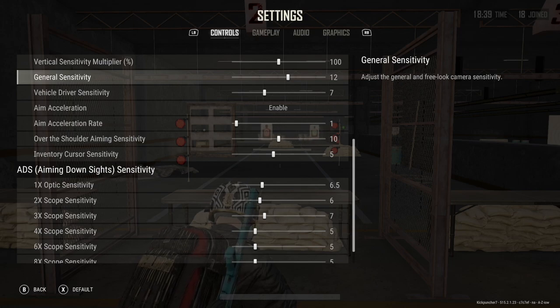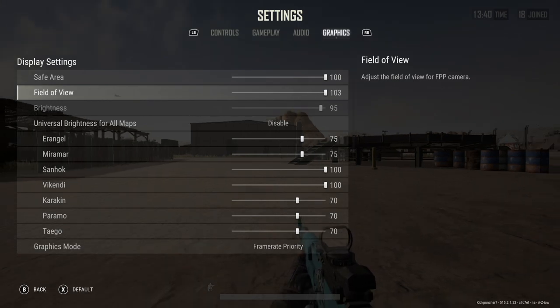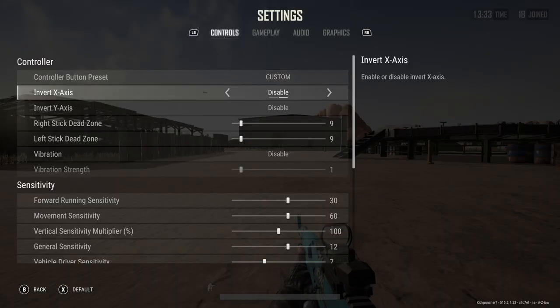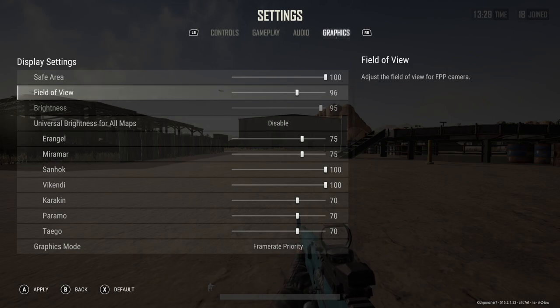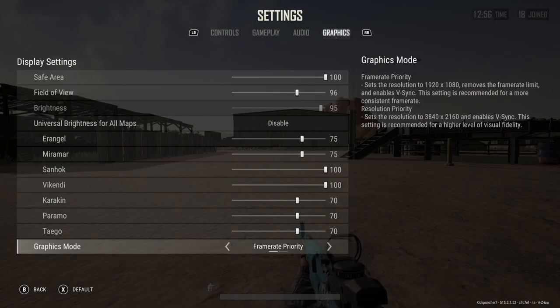You'll probably find you're much more successful just by doing that one thing in PUBG. One setting I would go in and adjust is your field of view — I have mine at 96. Some people like to bump this all the way up to see everything around them, but having it drawn in a little bit can help with recoil control and make you more accurate. If you're running on an Xbox Series X or Xbox One X or one of the newer consoles, I would set it to frame rate priority. It is going to lower your resolution some, but it bumps you up to 60 frames per second, which is so much nicer. Once you run at 60fps for a while, you're going to want frame rate priority — it just makes the game run smoother and honestly makes you a better player.